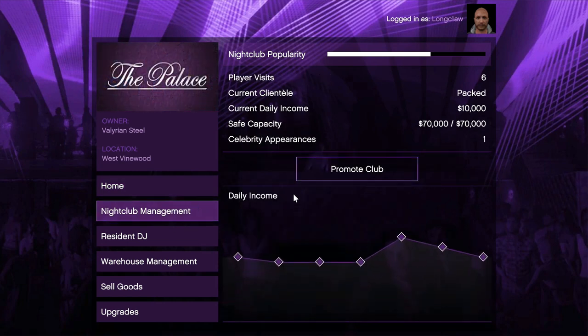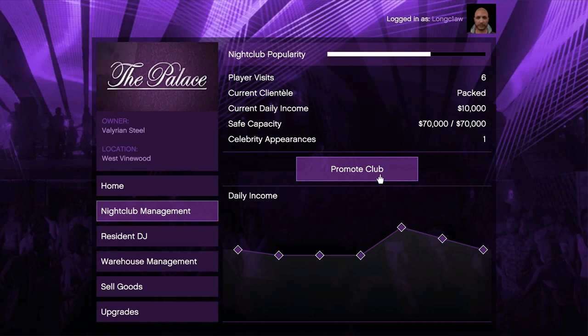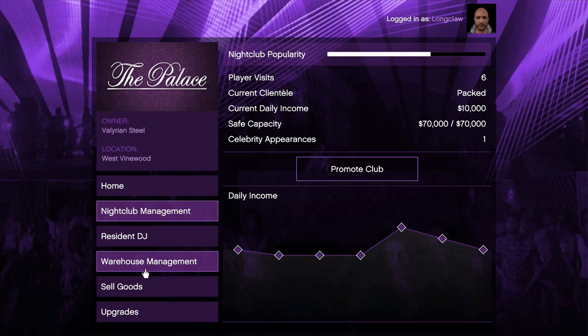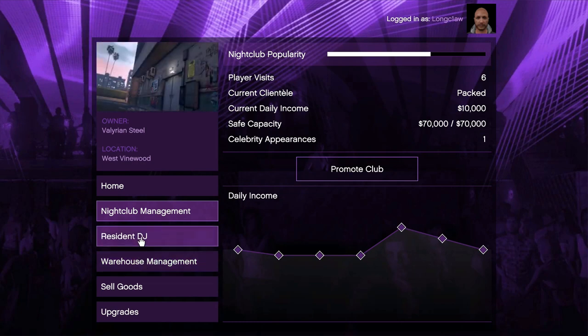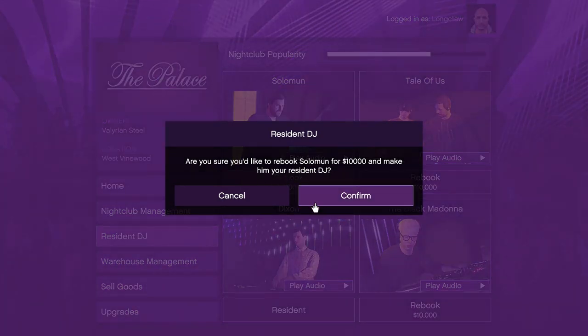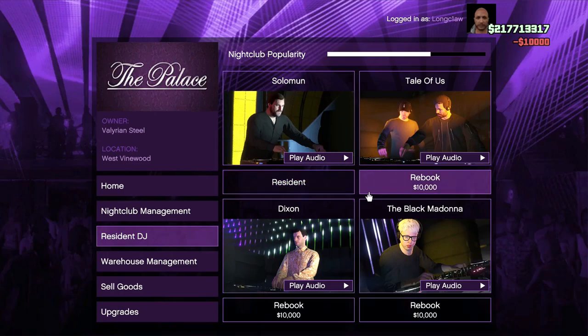These are fun little missions which see you taking out rival promoters, putting up flyers, or even flying a blimp over the city and blasting out music. Fun though they may be, they take too long and they only offer small amounts of popularity. Once your nightclub is set up, you'll be encouraged to bring in more DJs — each of these costs money to hire.